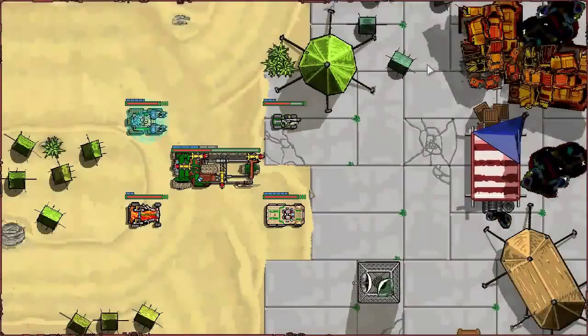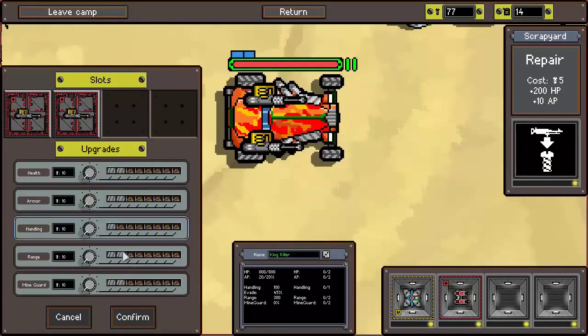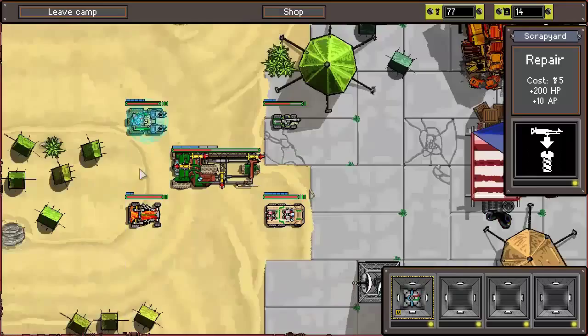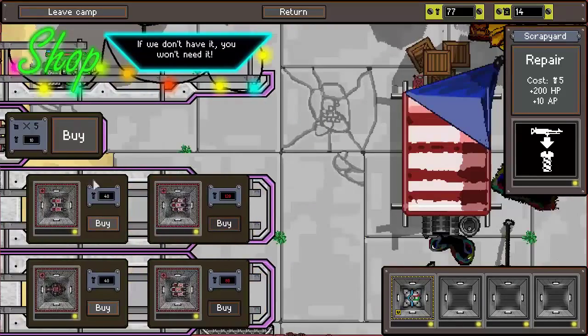Speaking of supply camps, they are generated at the start of every playthrough in random locations. They offer the ability to repair, upgrade, and refuel if you have the parts. The only thing to note is that inventory is static — when you check the camp to see what it has to sell, they'll never have anything new, even if you buy something. This can lead to some very frustrating or rewarding scenarios when you're either trying to save up for an amazing vehicle or weapon, or at the mercy of RNGesus to supply you with the necessary upgrades.